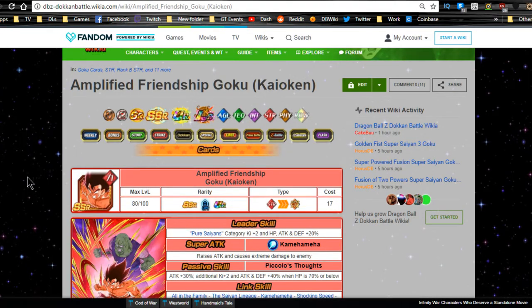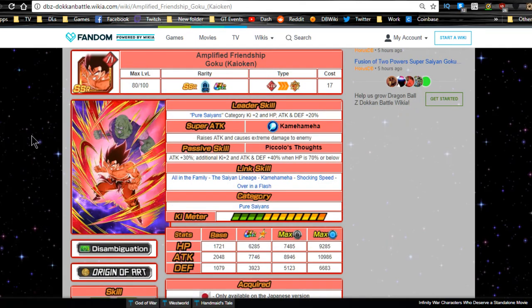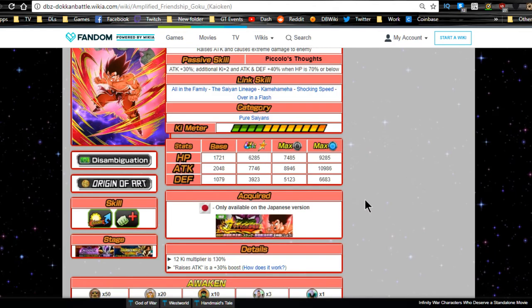Next is Amplified Friendship Goku Kaioken. Leader ability: Pure Saiyans category Ki +3 through HP Ki +2, HP/Attack/Defense +20%. Super attack: Kamehameha — raises attack and causes extreme damage. Passive: Piccolo's Thoughts — Attack +30%, additional Ki +2, Attack/Defense +40% when HP is 70% or below. The 70% threshold is too low and he won't do a lot of damage. His link skills are All in the Family, Saiyan Lineage, Kamehameha, Shocking Speed, and Over in a Flash — he unfortunately lacks Prepared for Battle.